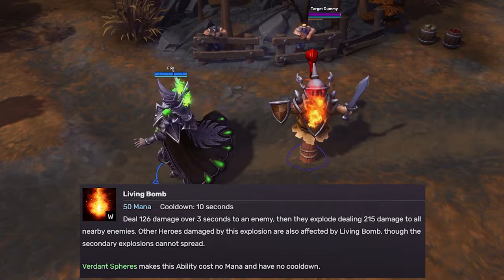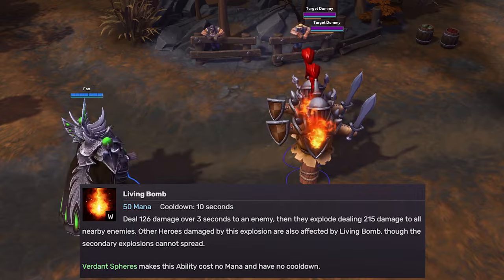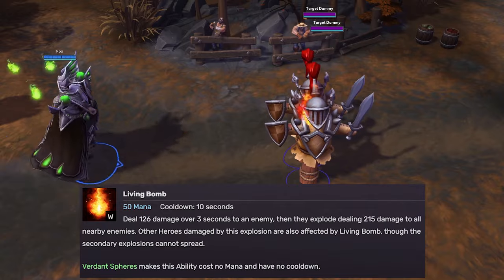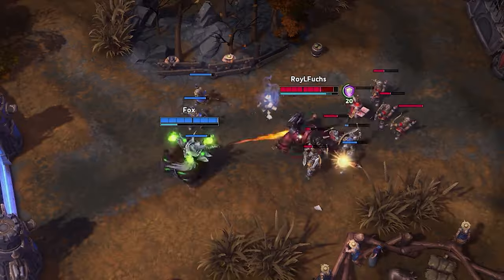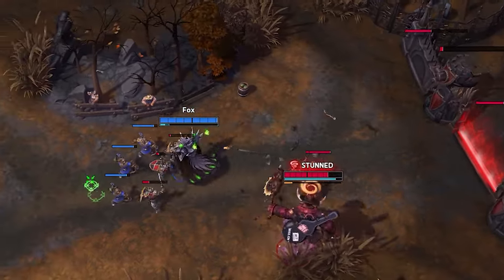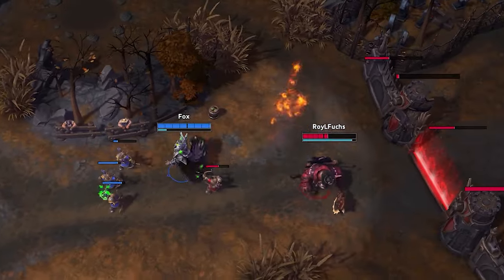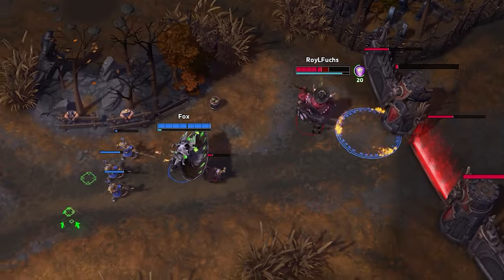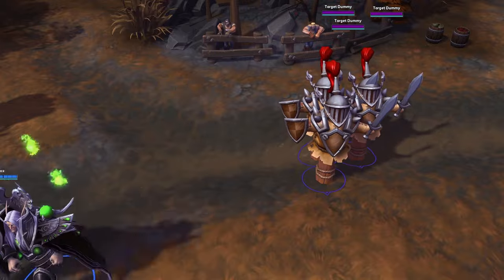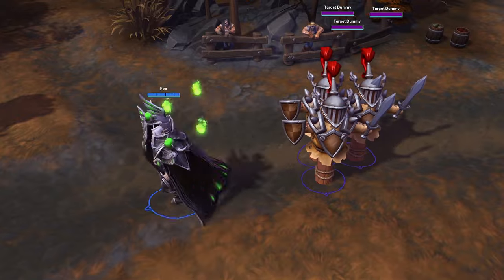Living Bomb is your bread and butter — a point-and-click ability that puts a DoT on your target which explodes after three seconds. Any hero caught in the explosion becomes a bomb themselves. This secondary explosion will not chain again, but with your D you get two of these, and one is free. My favorite trick is casting it on an enemy minion that's about to die. Depending on enemy awareness, you can spread a lot of bombs quickly — people expect bombs from teammates, not from a minion. With two casts, you can stagger your bomb targets. Maybe the first won't chain, but here's another. Surprise. This spell keeps enemies moving and separated.